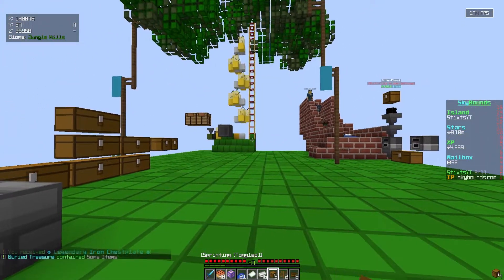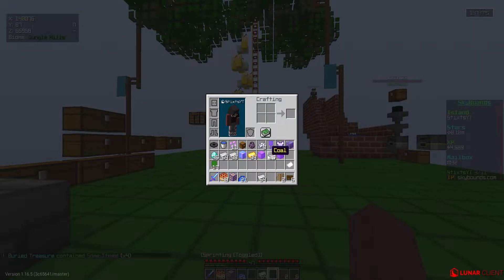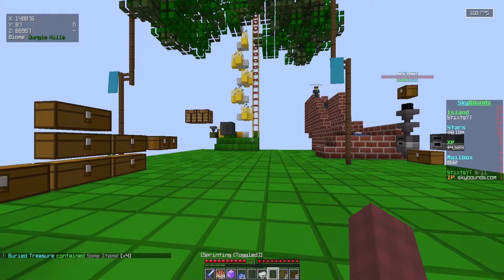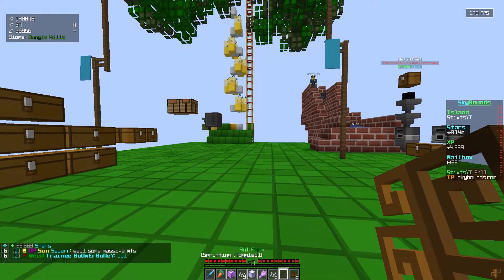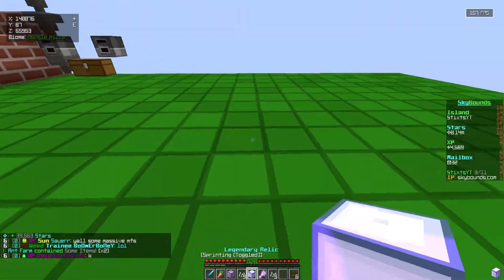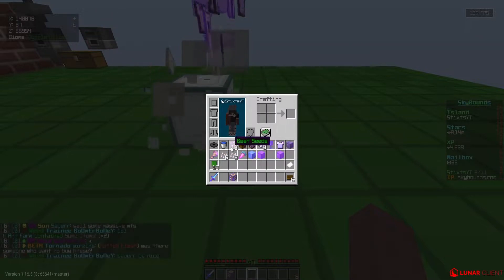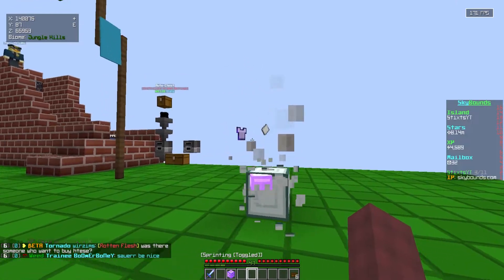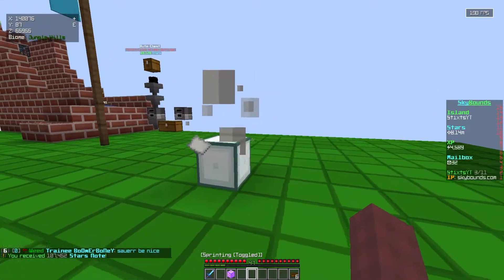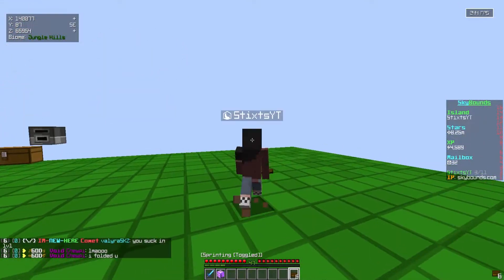We got a golden potato recipe, a bunch of ore seeds, and diamonds. I'm just gonna go ahead and do slash sell all. Now we have ant farms — I've never opened these, let's see. We got another legendary relic, some seeds, and a compact carrot. Honestly those aren't that bad — we need more seeds. And we got 107K — I'll actually take that, that's not bad.